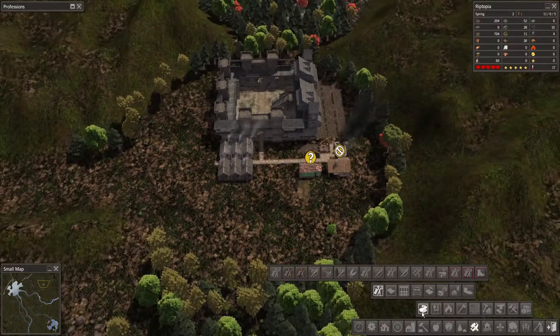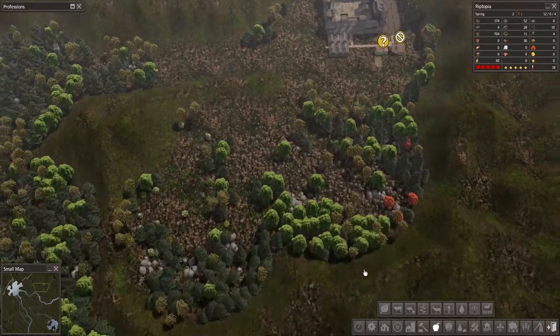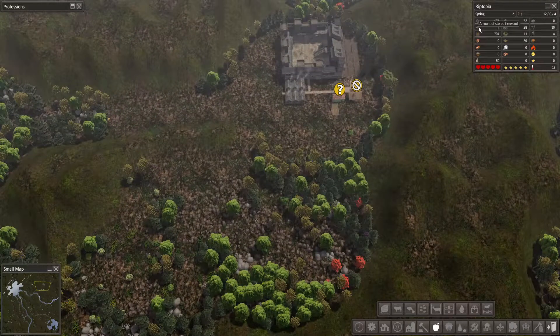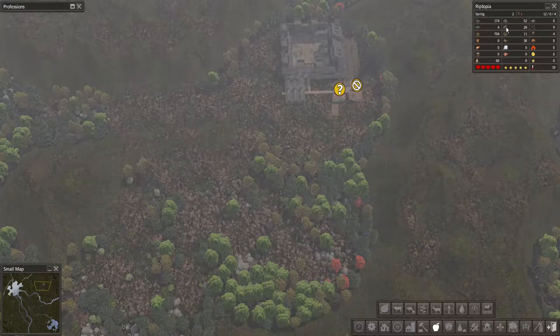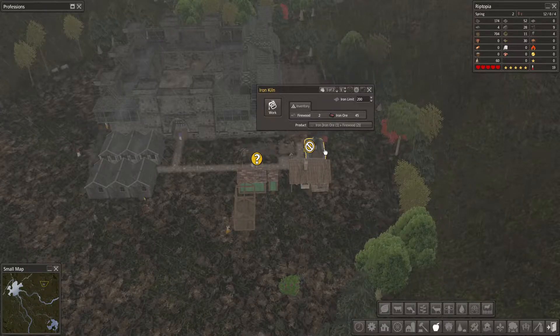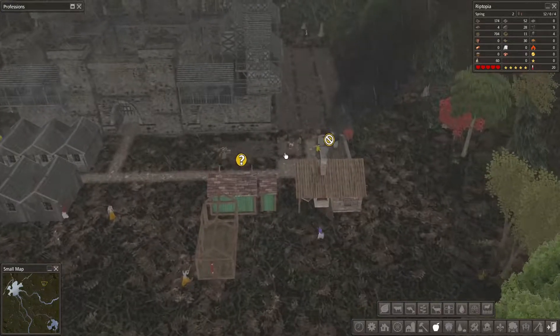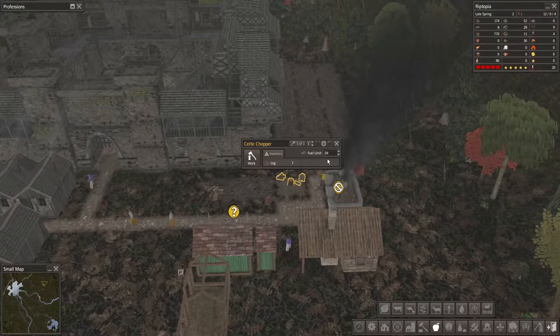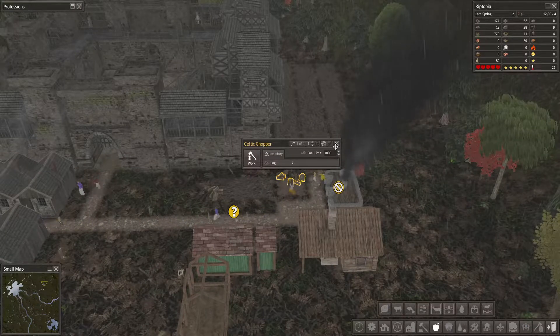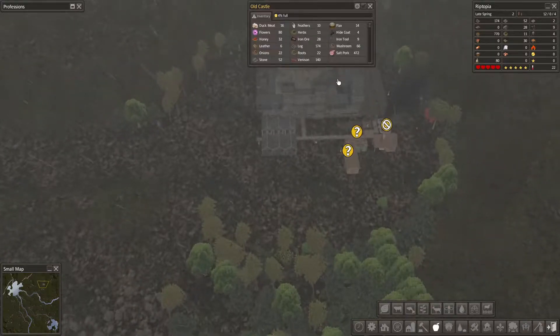We need to think about food — that's going to be really important. How are we doing for spare people? We can probably drop down to one builder now. Wood is going to be something we need to keep an eye on regularly. We've got 170 logs stored, a little bit of stone, minerals and ores. Iron — you've got one log, you are smelting at the moment. I'm going to up the stored firewood limit to 1,000.